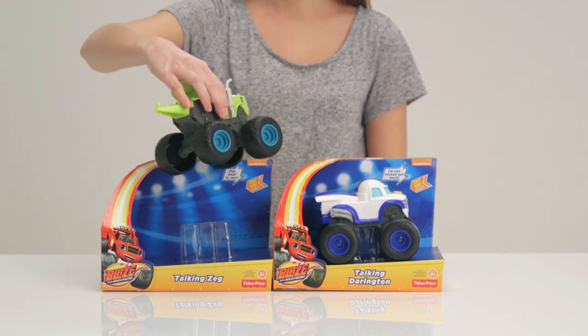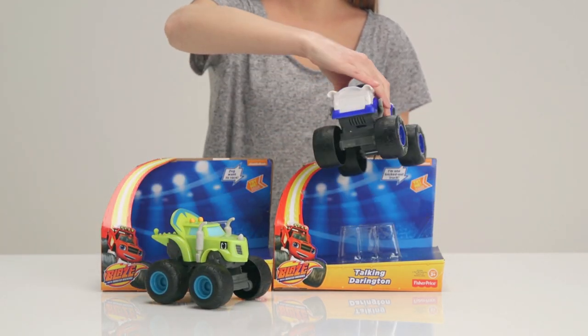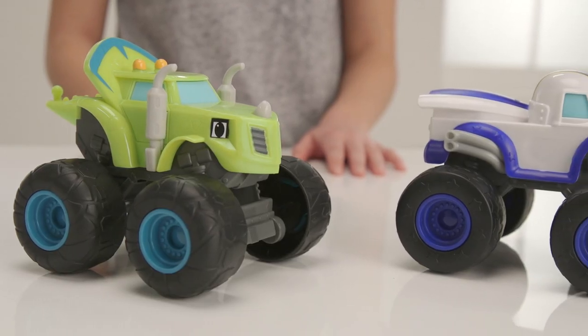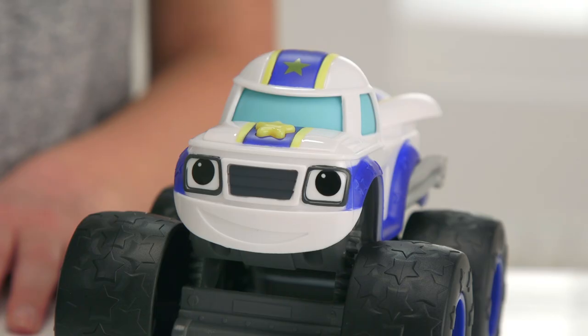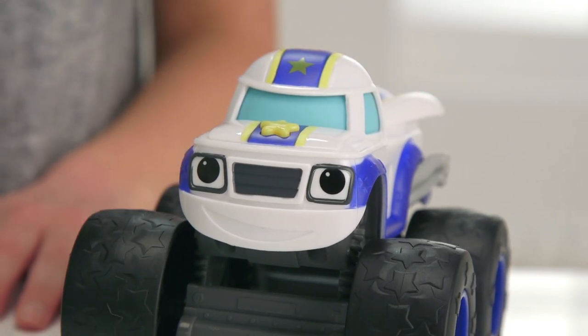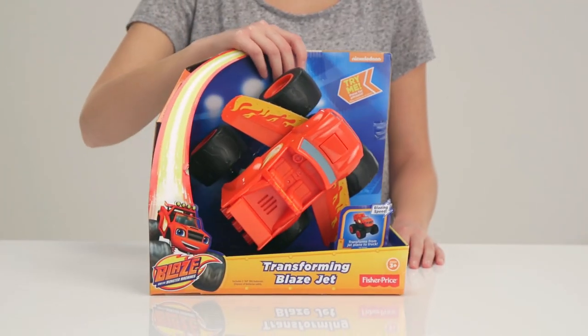These guys talk so you can recreate scenes from the show or make up your own adventures. Here we have Blaze's pals: Zeg, who is half Triceratops, and Darrington, who's a little clumsy at times but never fears. They both have huge monster truck wheels for zooming around and come to life when you press on the bonnet, with action sounds and their signature phrases from the show.